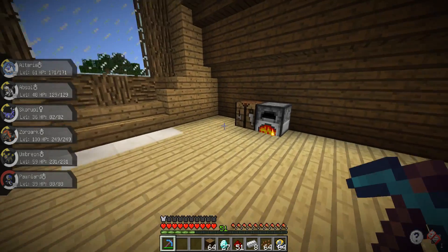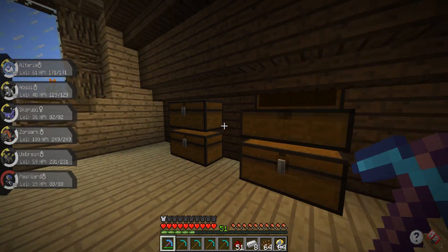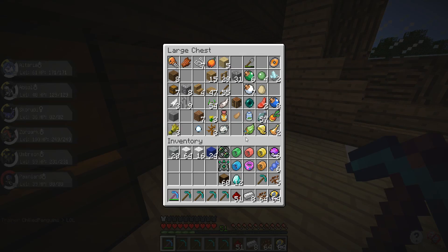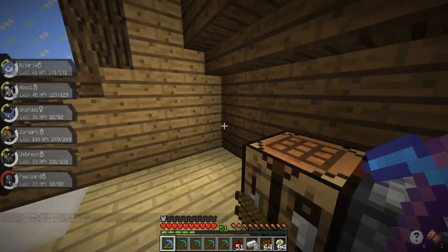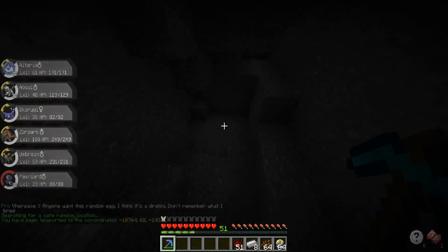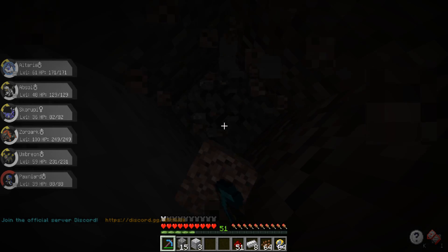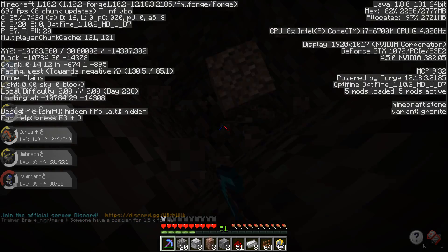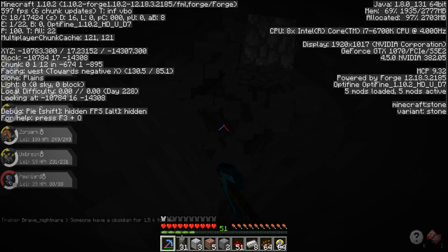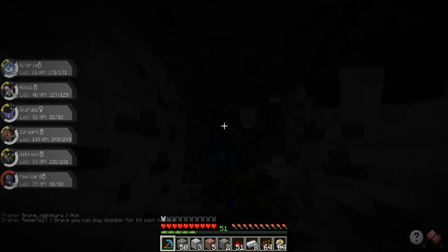We've got plenty of diamonds so we can craft a few diamond picks. I don't have my own enchantment table but I know where one is at spawn. Let's also grab lapis - I don't think we have any. We'll RTP and dig down into a cave to find some lapis real quick - it shouldn't take long at all. We're getting really close to bedrock at y20 and we're not finding a cave.